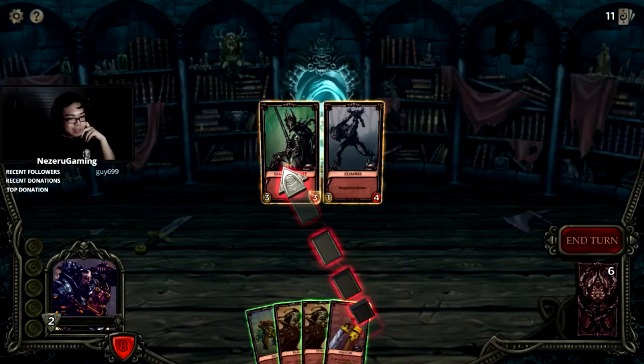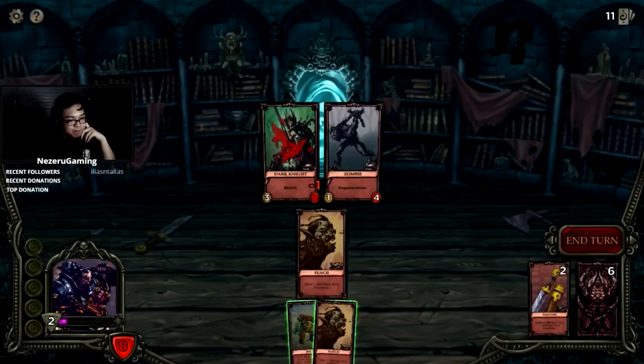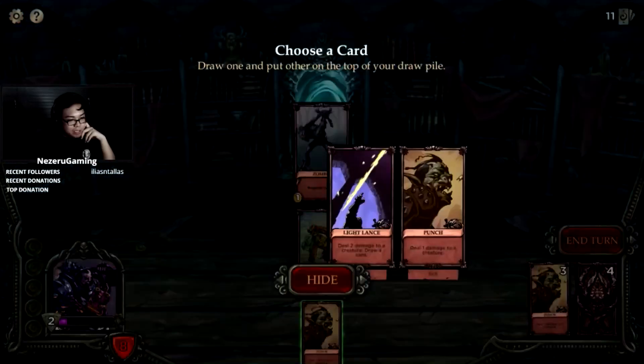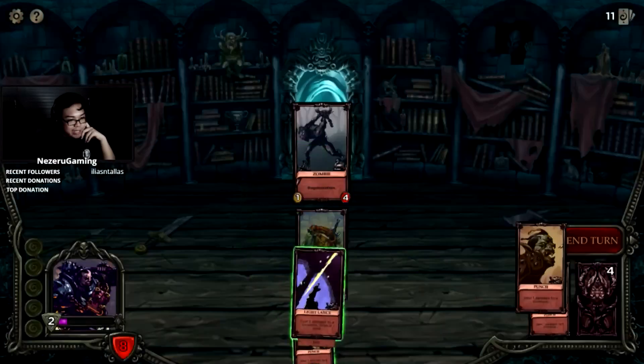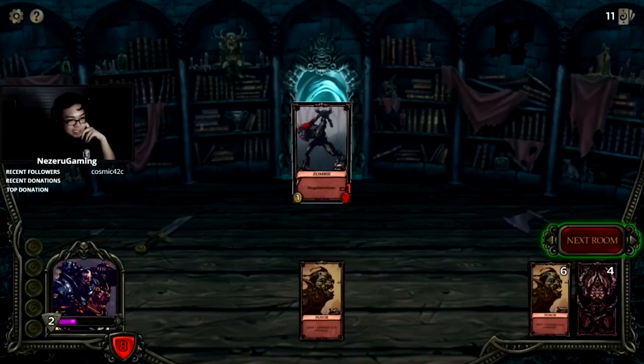Punch, come on, hit — no crit. Give me a potion! Light lance, give me a light lance. Attack you — double punch! Combo!